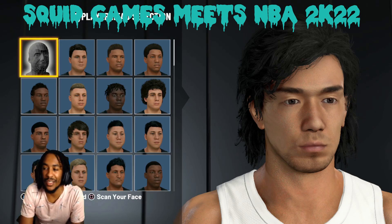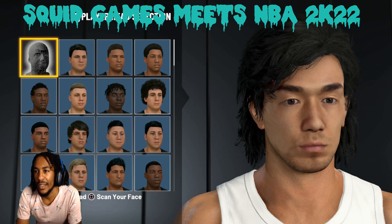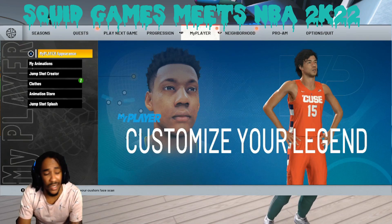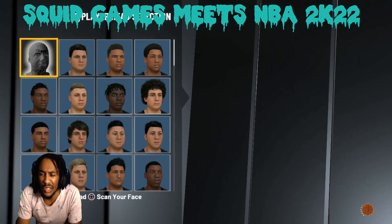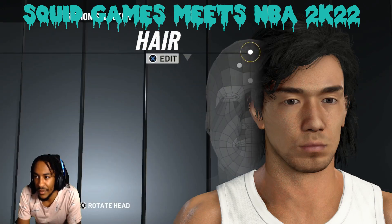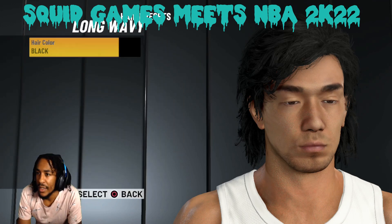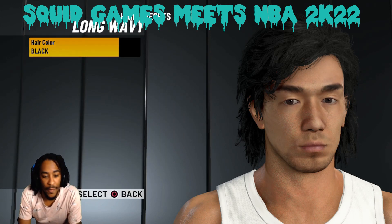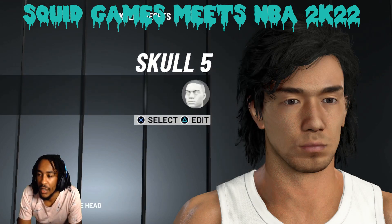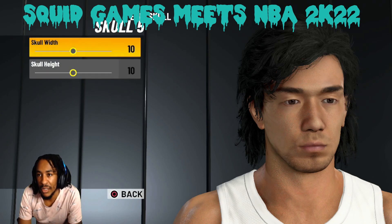For anybody that's trying to make this face creation to go with the theme of Squid Games, you want to go into your MyPlayer section. Go to MyPlayer appearance. This is on current gen, but I'm pretty sure it's all the same on next gen too, so just follow accordingly. Hit triangle to edit your head. I'm going to start off with the hair. I chose long wavy, black. Only got black hair in the game. I'm choosing the main character. Skull 5, Triangle, 10-10.